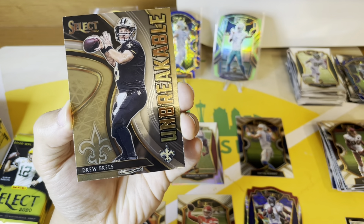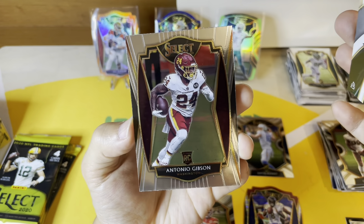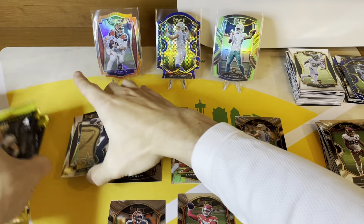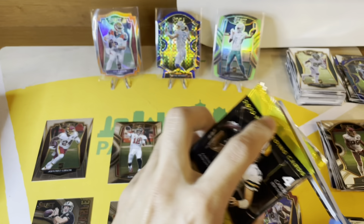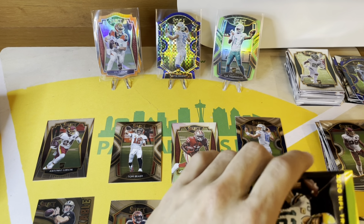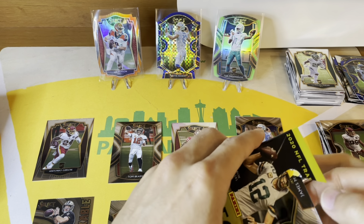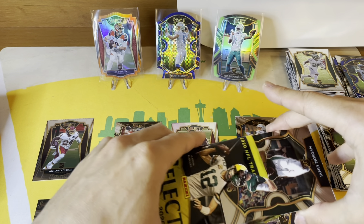I'm gonna say retail Select is better than hobby for the price — the value is insane. The only thing I don't like about retail is the retail exclusive inserts; they're kind of lame in my opinion, they look like an afterthought. But who really cares when you're hitting so many base rookies, and I already hit a Herbert right off the bat.